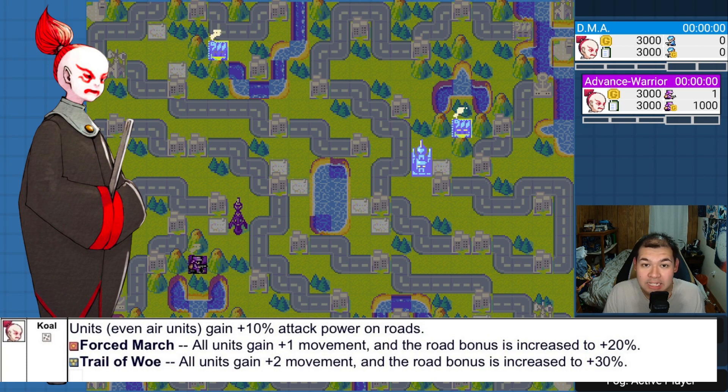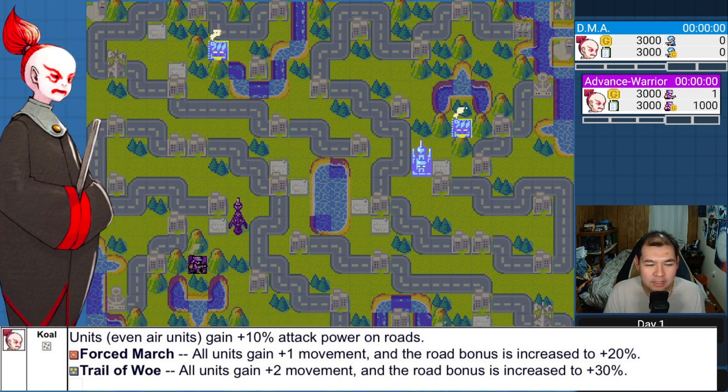Coal's super is five stars — same as Adder — giving plus two movement and a 30% bonus on roads, which is really nice for one-shot KOs. Unlike Lash whose terrain bonuses only apply to ground units, Coal gets road bonuses from air units too. Battle copters don't lose defense hovering over a road, so that's a free damage boost. Jake has the same with air units on plains, and Kindle similarly on properties.